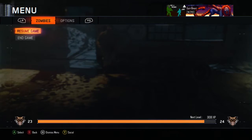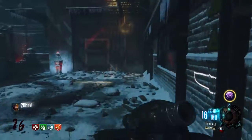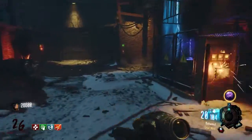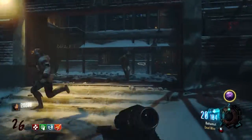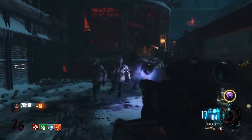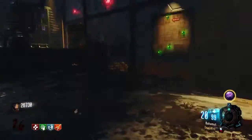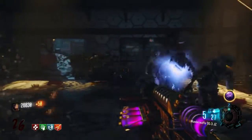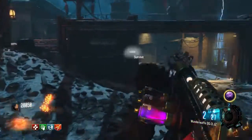One of the most important skills you should have as a Zombies player is the ability to run a train. What exactly is a train? It's basically running in a circle in a way that the Zombies all group up behind you, which minimizes the chance of you getting surrounded and also allows you to take all the Zombies out a little bit quicker since they're all right there in one big group. To be frank, if you can't run a train, you're not going to make it very far, which is why it's such an important skill to have.